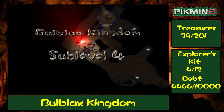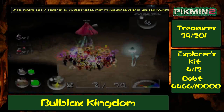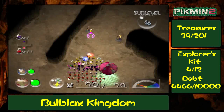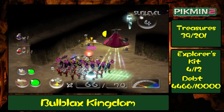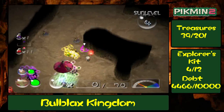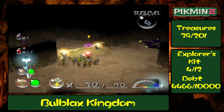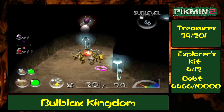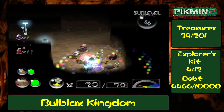Bulblax's Kingdom, sub-level 4. This sub-level is quite tricky, and it might take me a bit longer than the previous sub-levels, because there is a rather nasty surprise waiting for us somewhere. We'll have to pay close attention to our treasure gauge. First, we need to get rid of these electrical wires, because this is the sub-level where we need a lot of yellow Pikmin. So we're going to take the yellows with us and tread cautiously. Oh, a Honey Wisp — excellent. Not excellent. Miteites. Stupid Miteites — why did I not bring the purples with me?